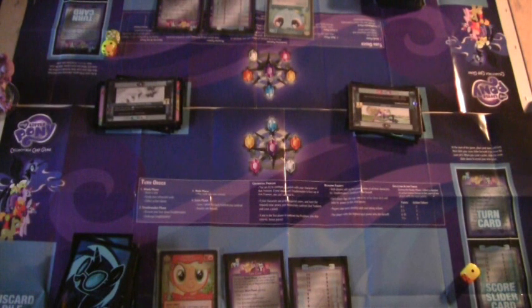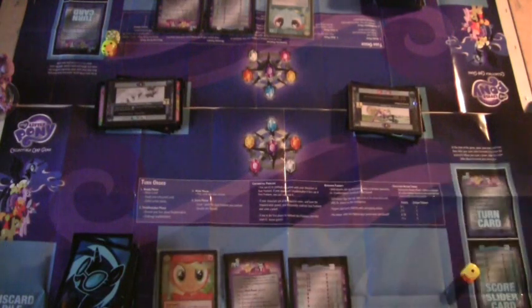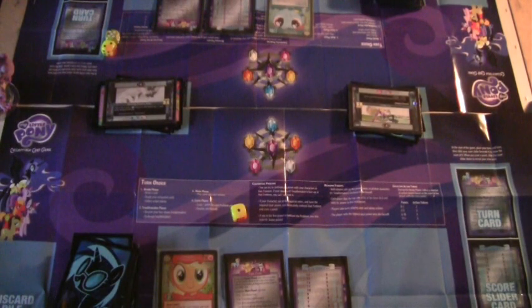Now I'll explain the different phases that happen during the game. The first phase is called the ready phase. This is when you draw a card from your deck, un-exhaust any exhausted characters you have on the field, and add action tokens to yourself. Normally you add one token per turn, but this varies depending on the score of the highest player. For example, if the highest player's score is eight, you get four action tokens.